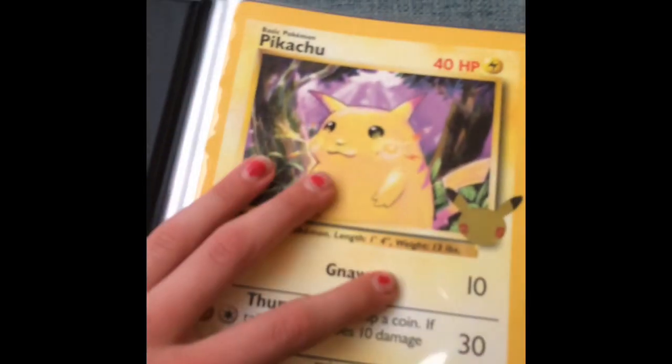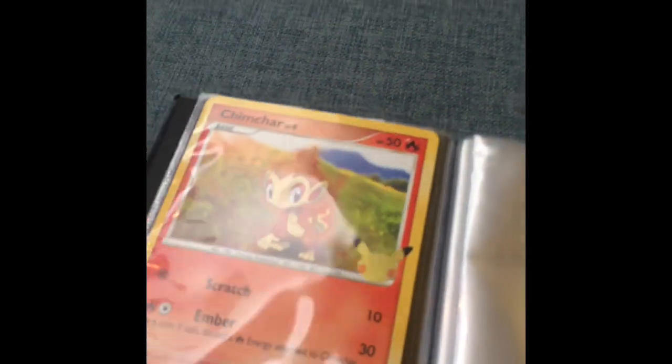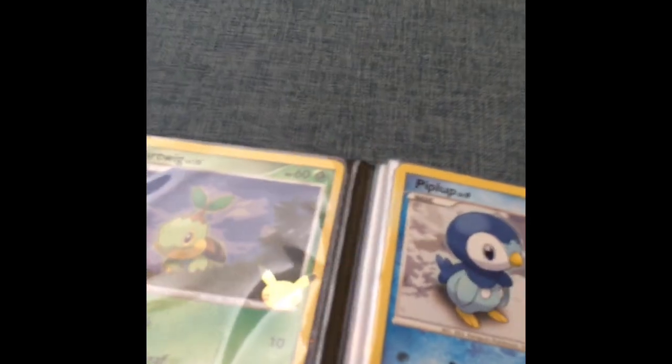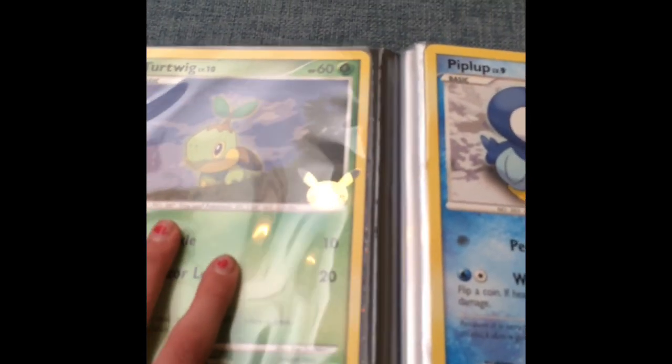I've actually really been needing a new Pokemon card trading file, so this is really cool. I finally got a new one. Oh, this is for jumbos — that's actually pretty cool, I didn't know they had jumbo ones. These are all the jumbos that I have. We got Pikachu, Turtwig, Piplup, and Chimchar. I'm pretty sure that's all the Sinnoh Pokemon starters. I don't really watch or play Pokemon — I mainly collect the cards.